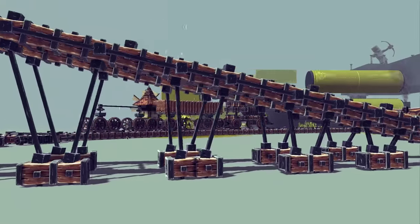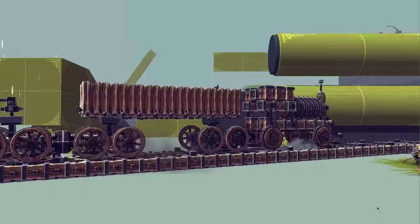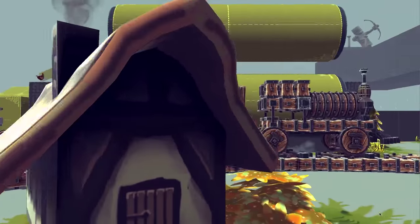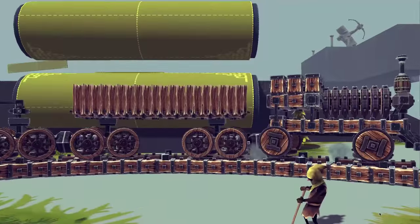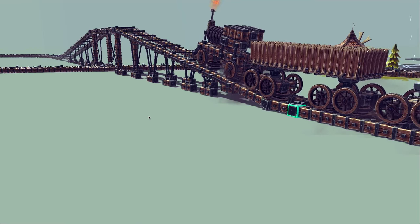Toot toot and away we go! It's quite nice having something that fits right around that village - looks all right. Here we go back around the bend. I think there's a graffiti tag on the roofs of those houses - I'm sure it's hidden in there somewhere, a signature from the dev. Probably not!